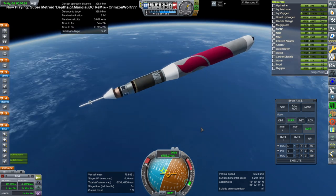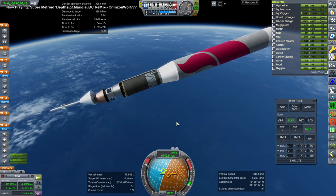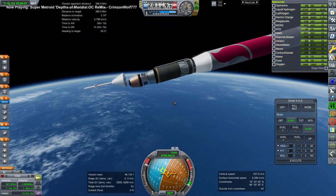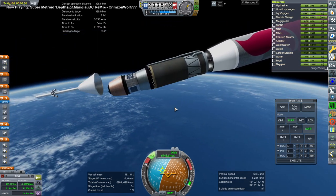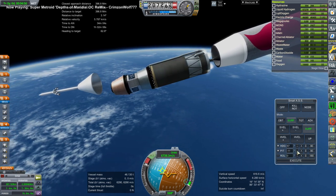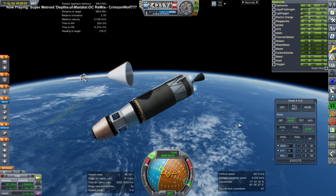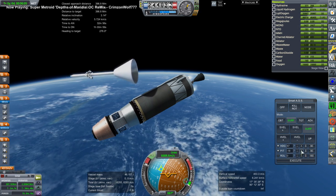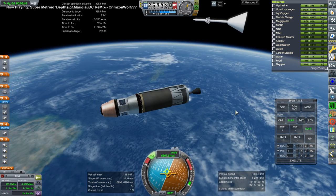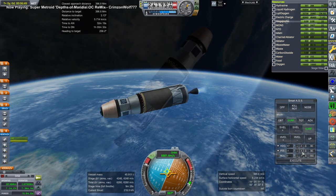So now we've got an issue — we have to sort of dodge the launch escape system here as we separate from the Vulcan first stage core. Off that goes, and this whole thing needs to sort of sidestep here. But we managed that, and we had a lot of time-lapse this anyway. Sneaking past, taking our time. We could be more violent about it, but this is for the best.